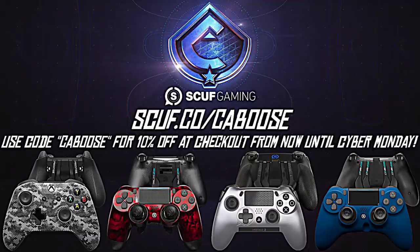Hey guys, real quick before we get into the video — Scuf is doing a promotion from now until Cyber Monday to give you guys 10% off on your order when you use code CABOOSE at checkout. You can use my personalized link in the description box below: scuf.co/caboose. Use code CABOOSE at checkout to get 10% off instead of the original 5%. This promotion runs until Cyber Monday, so with all that said, enjoy the video.